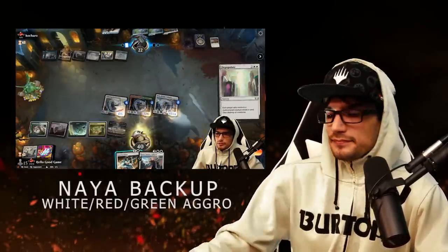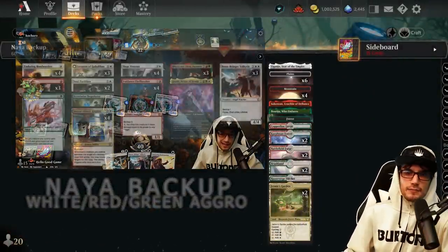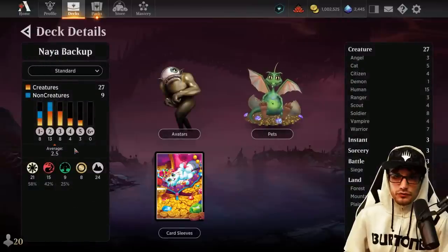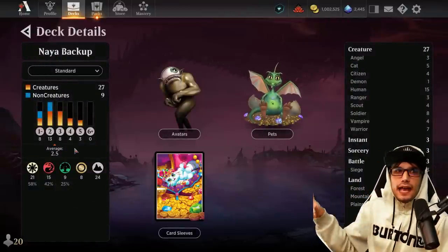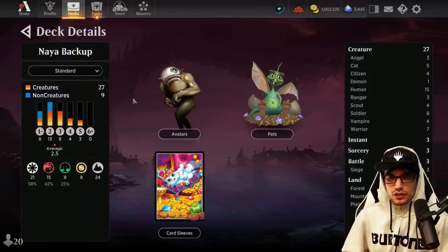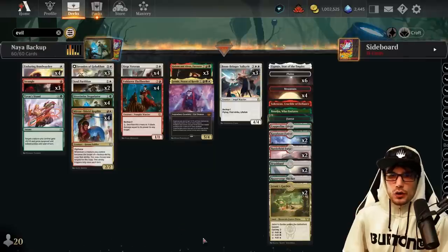Here we are with Naya Backup — this is the name of the game. A 60-card Standard Best of One build. We'll break down the sideboard guide at the end of today's video. We have a 2.5 average mana value, 27 creatures, 9 non-creatures, and 24 lands to support the curve, building with the backup mechanic in mind.